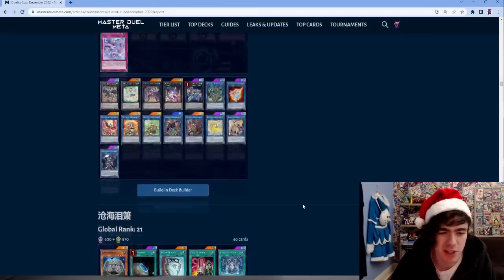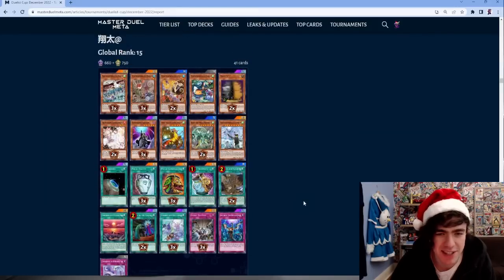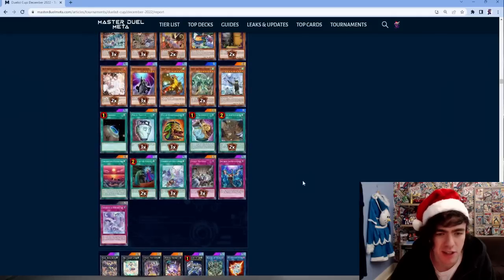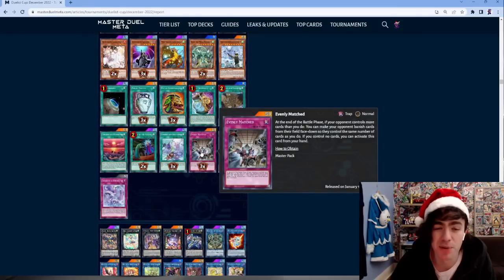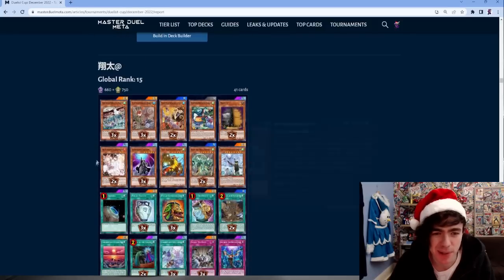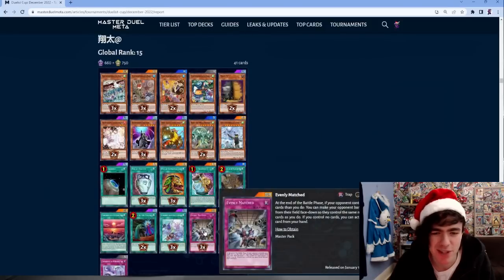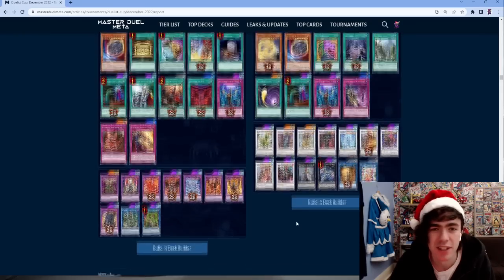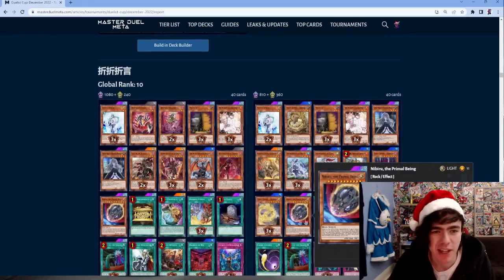Number 15: Flundereeze running double Maxx C, double Ash - pretty standard stuff, but triple Evenly Matched. This man was not happy about floodgates. Triple Dimension Shifter and triple Evenly should give a pretty good matchup into Runick. And jumping straight to top 10 now.